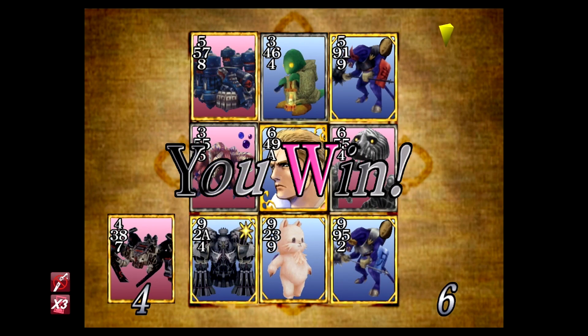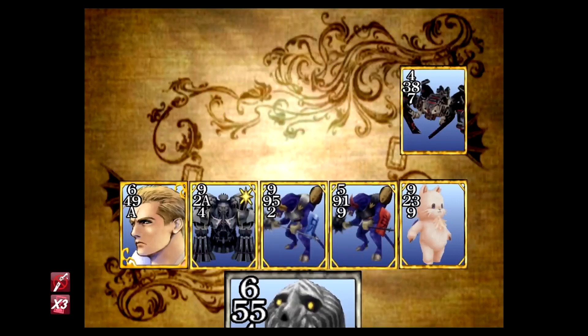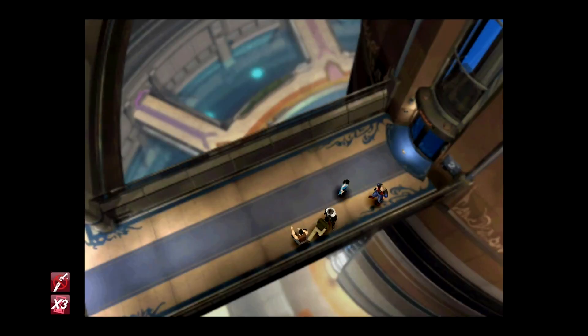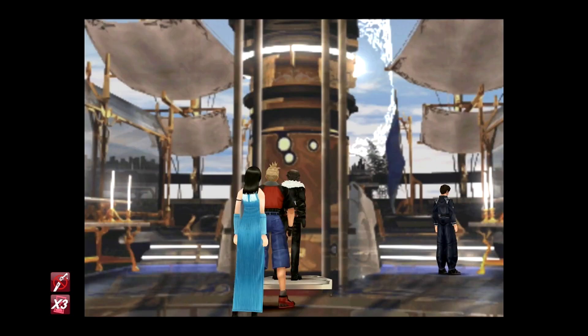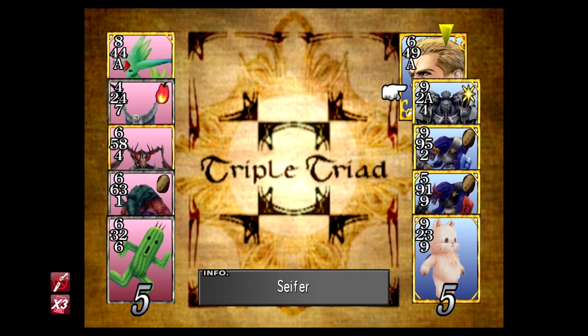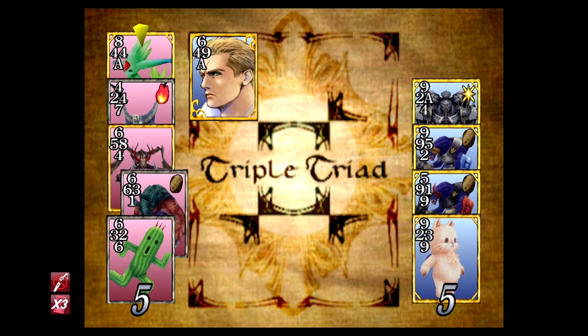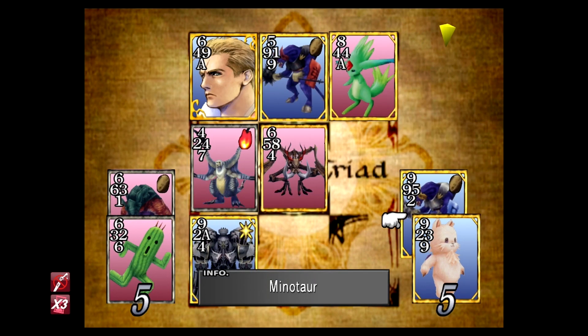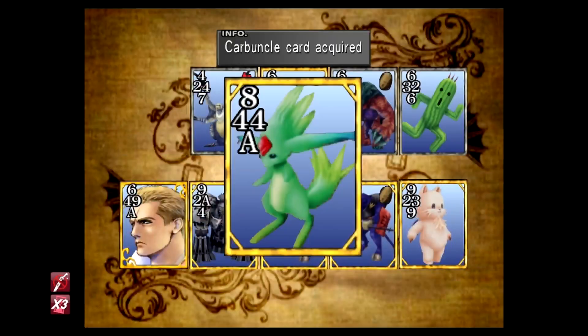Finally, the last of the four suits: Card Queen Heart. Head up to the third floor and challenge this all-too-familiar SeeD. Card Queen Heart is the first to have a rare card, which is Carbuncle. You may need to play her multiple times until you obtain it, but make sure you do.